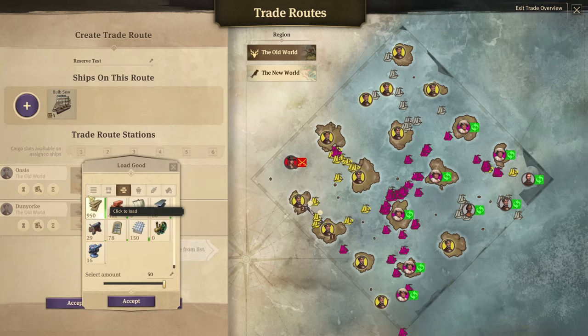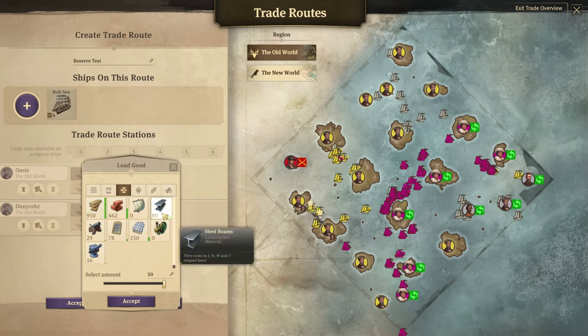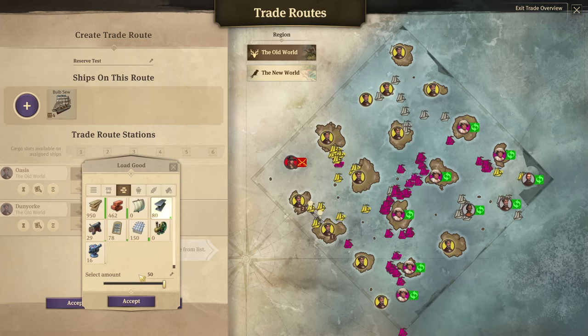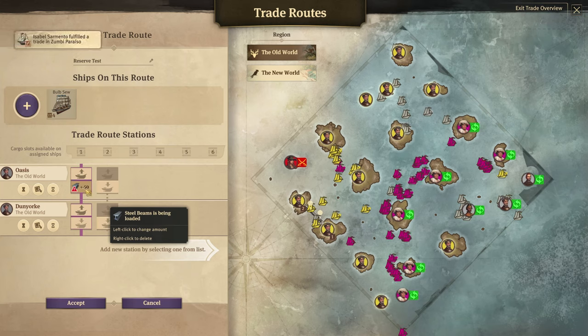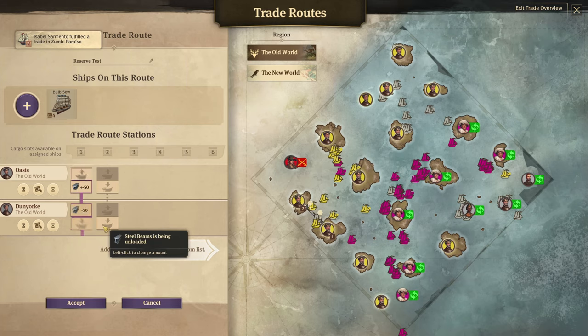Click on load. Now here's the important part — make sure you're holding down the Shift key on your keyboard. Keep holding it, don't let it go. Press your steel beam, and this is the amount that you're going to want to reserve on the original island. Keep holding the Shift key and press accept. Now you see something different — there's a plus and minus here. This is the amount that's going to be reserved on the original island, and you just unload it.